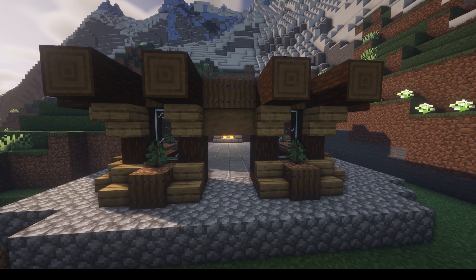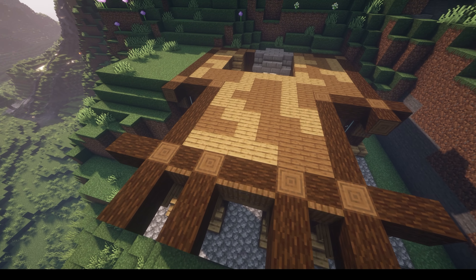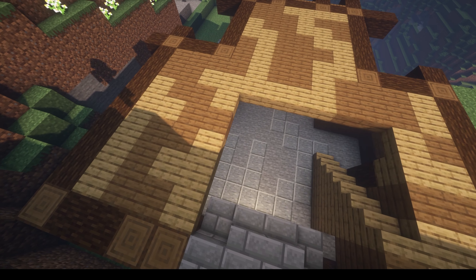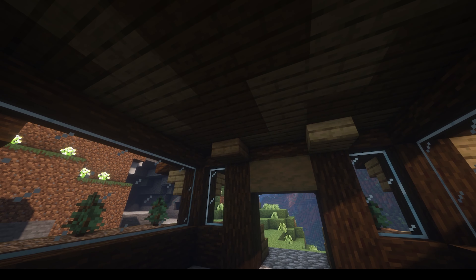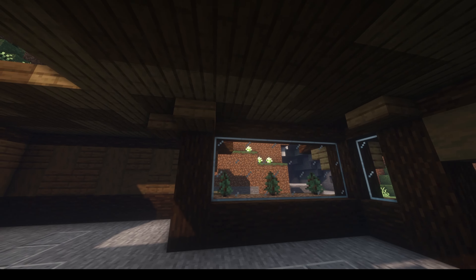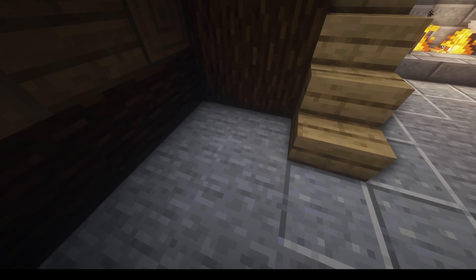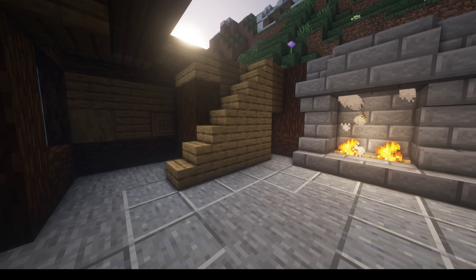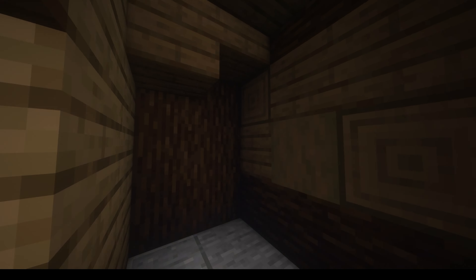In the front of this build we added a stripped spruce log for a different color variation. Then we added our flooring — all slabs — going with two different variations: oak slab and spruce slab. Underneath we added the second portion of the slab, making it a full block for lights that can hang down in the corners. For our stairwell going up, we went two blocks in, three blocks over, and started the stairwell up to the extra storage space. Inside the stairwell you can always add blocks, and inside we have our storage space with a block for a hanging light as well.